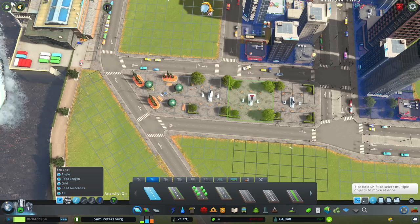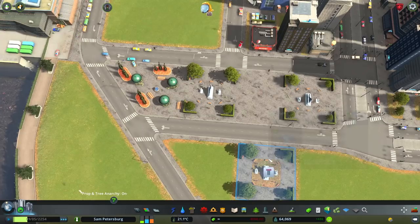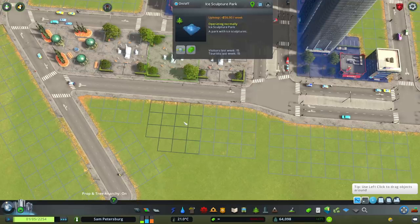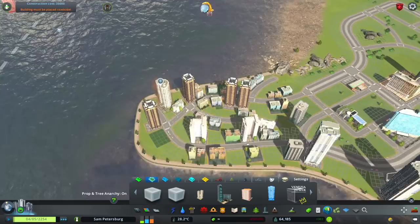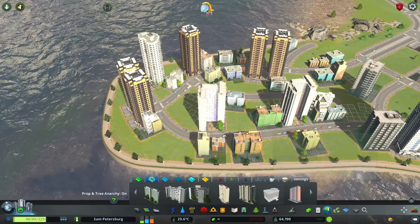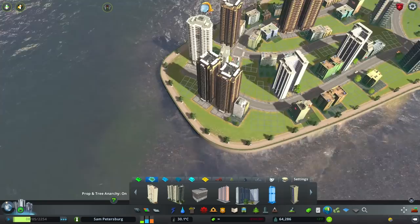Getting closer to the end of this video, this area is already coming to life. I can see so many cars at the cruise ship terminal already. I think I need to download some more RICO residential buildings because I don't really have too many that fit the upper-class, fancy residential type look that I want.